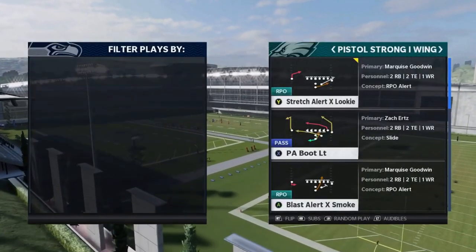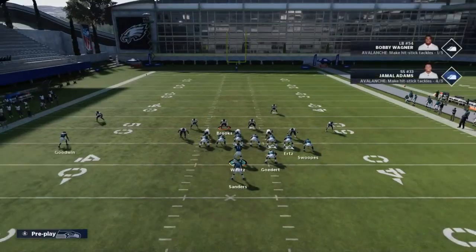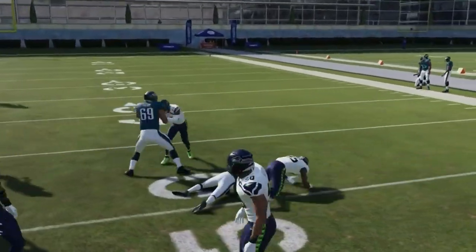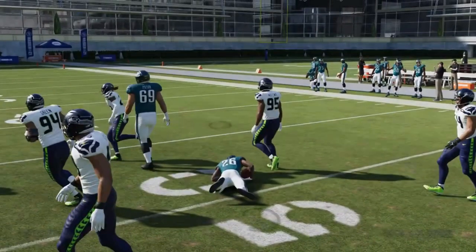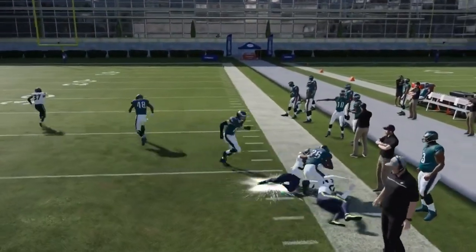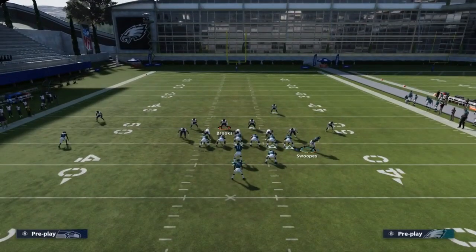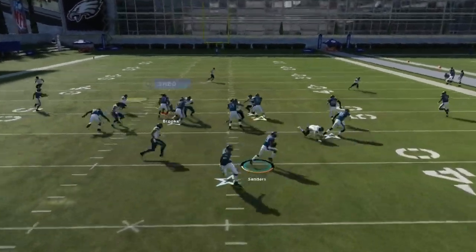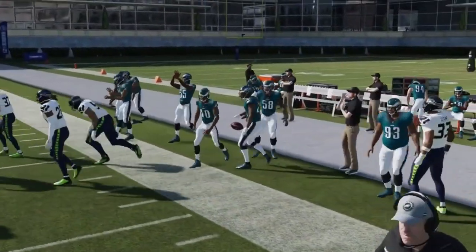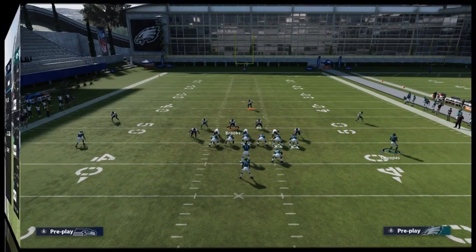Next we got the Pistol Strong I Wing Stretch Alert X Looky. I'm really not looking at the receiver too much — stretch alerts are best used as stretch plays. If it's man coverage maybe you utilize it, but these stretch RPOs are just really good run plays. You can motion this guy out against a Cover 3 look — it'll push that corner back and give you better blocking downfield and reset the safety.